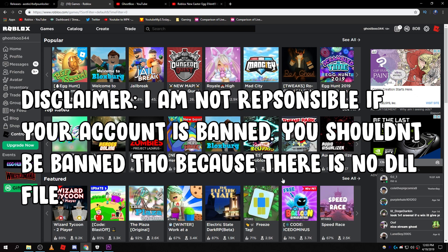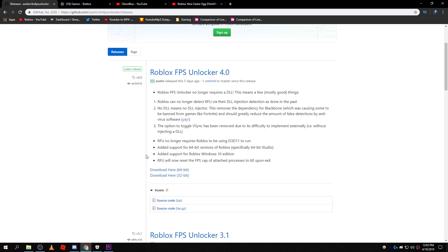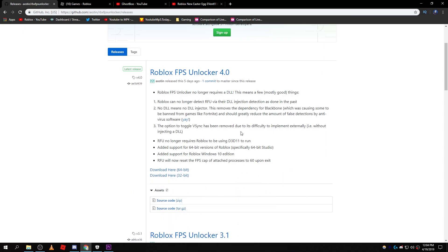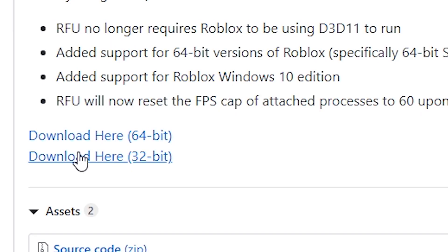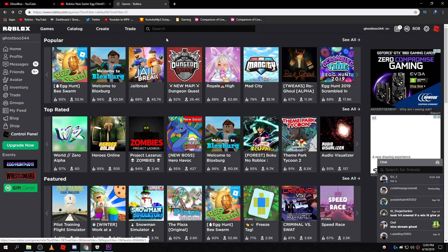The first thing you want to do is go to this link — I will leave a link in the description. And no, it doesn't require a DLL, which means Roblox won't be able to detect you. So make sure to go to this link and it should automatically download for you.